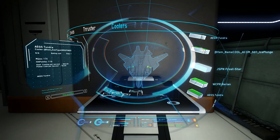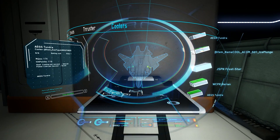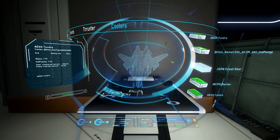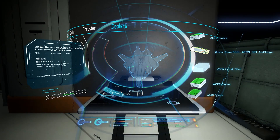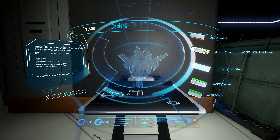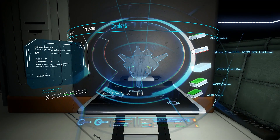Coolers each have their own unique size: light or small is size 1, medium is size 2, large is size 3, and capital is size 4. They have their own vital statistics. Cooling per second is a major one — this is the amount of heat that can be removed by the cooler per second.